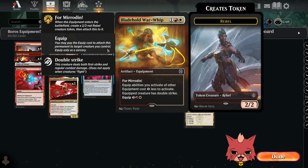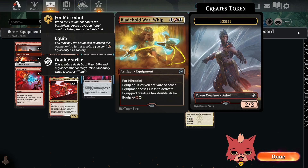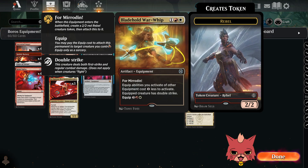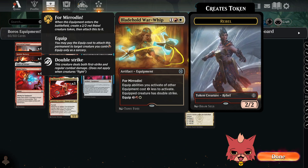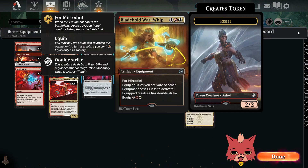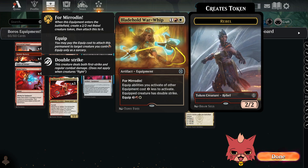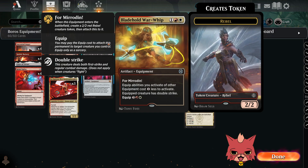We got four Blade Hold War Whip — a three-mana Boros equipment with For Mirrodin, so you get the 2/2 Rebel and attach it. Equip abilities you activate on other equipment cost one less to activate. Equipped creature has Double Strike. It's essentially a three-mana 2/2 with Double Strike, and if that Rebel dies, at least you still have the equipment on the board, making all your affinity-for-equipment cards cost less. Eventually you can reattach it. The equip cost is pricey — three, a red, and a white — but I think it's gonna be great.